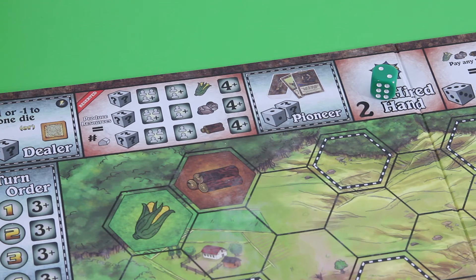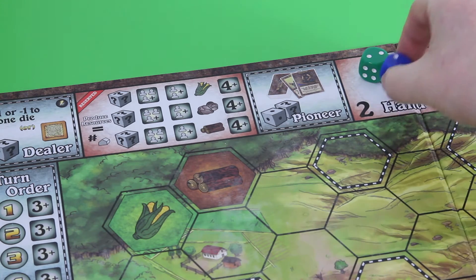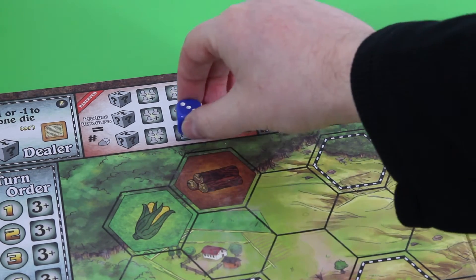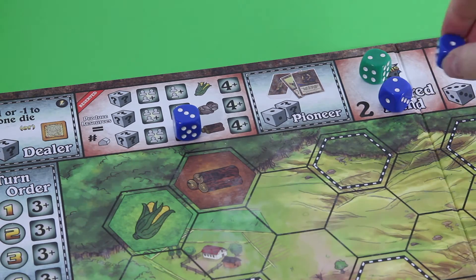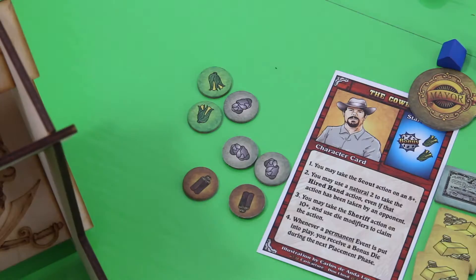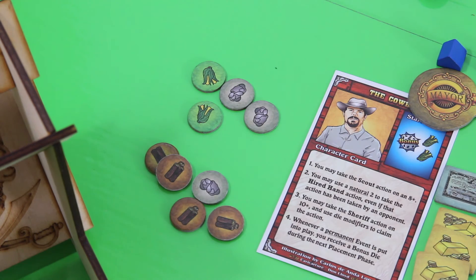I think I really need an additional die. My special ability allows me to use a natural two to go to the hired hand even though it's been taken, so I get a bonus die for the next round — that's a good thing. With the second die I'll just produce some wood. Those bank robbers are still in town — we really have to get rid of those. Although this stock token is worth one gold, that still doesn't make things easy.